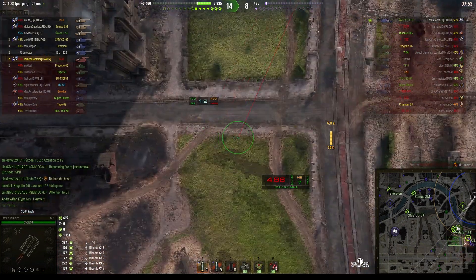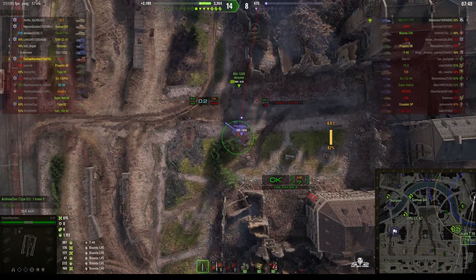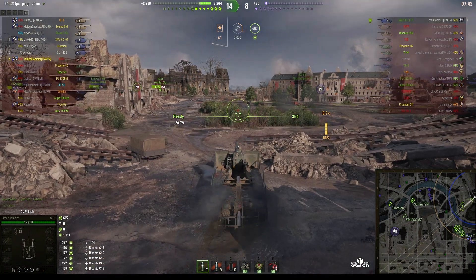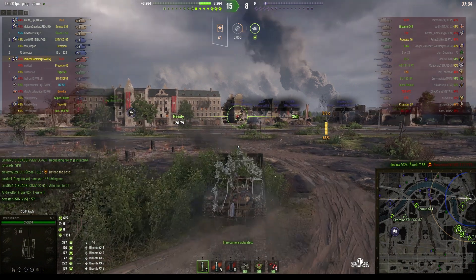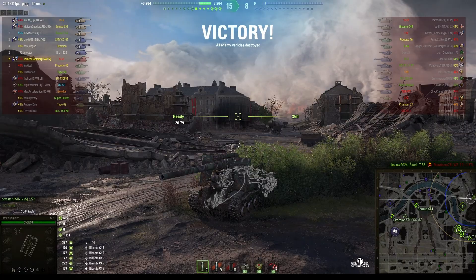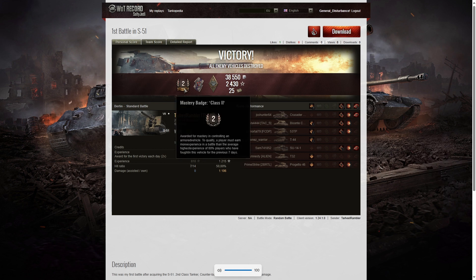There's only one enemy left — a WZ 111-1 FT — just a short distance away, but the buildings are in the way. He's going to go mobile or drive toward the enemy — but too late, the enemy's already dead. That's a victory for Tar Heel Rambler! Here are the end-of-battle results, and it was an excellent first game in the S-51 because he earned a second-class mastery badge — the first time he's achieved that in this tank.